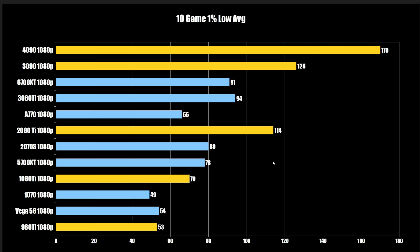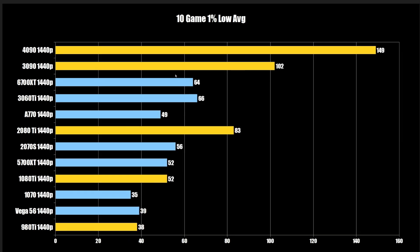The 3090 jumps up to 126 on the 10-game 1% low at 1080p, and then the 4090 is in its own category — not a big gap elsewhere, but a mega gap to the 4090. We'll analyze 1440p further shortly.